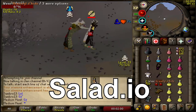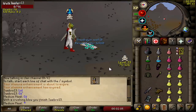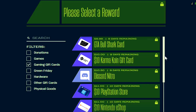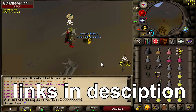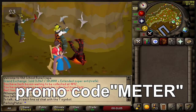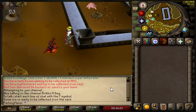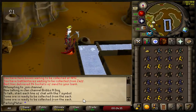Before we continue, I'd like to thank our sponsor, Salad.io. Salad is a free PC app that utilizes your GPU to mine cryptocurrency while AFK — something I do on RuneScape all the time. You can earn rewards like Discord Nitro, Visa and Amazon gift cards to buy membership, or even donate to charity. All you have to do is download Salad in the description below, click start, and start earning. Use my promo code 'meter' to double your money. Check the link in the description to see how this affects your GPU and if it works for you — great; if not, just enjoy the video.